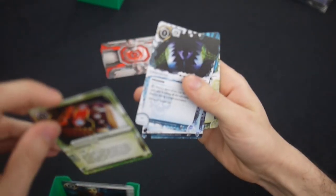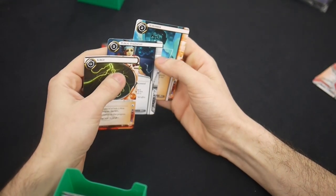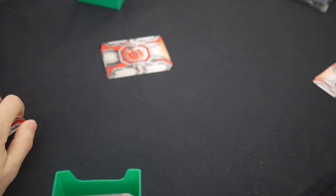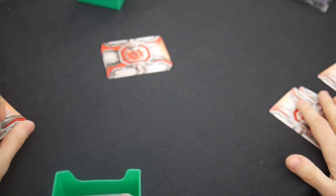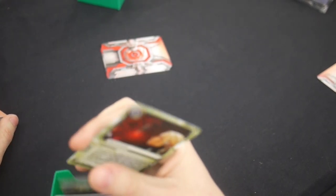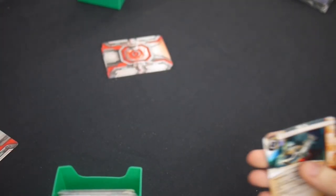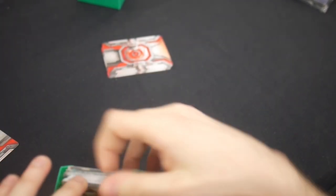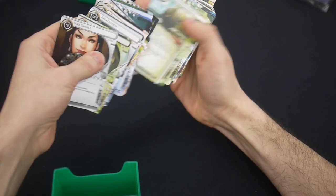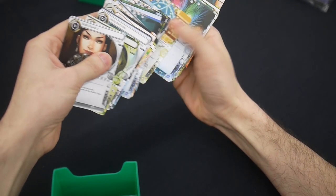Now I have to take that Memchip because I've started to realize I don't have enough memory in this deck. Take another Scrubber — I'm thinking about trashing all these assets that cost a lot. All-Nighter's better than Replicator, I guess. Joshua B — I never put him in a deck even though I probably should have.